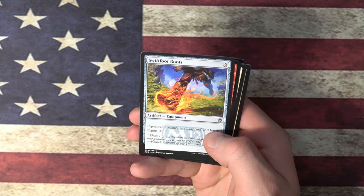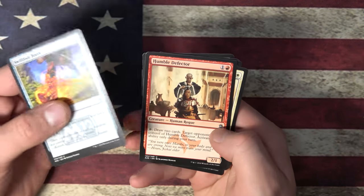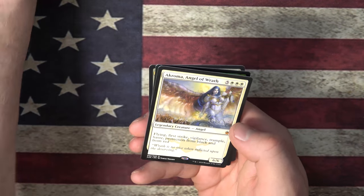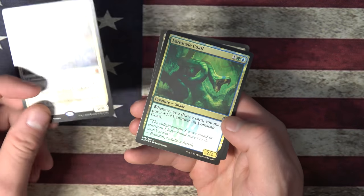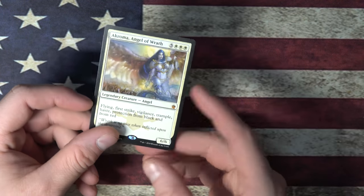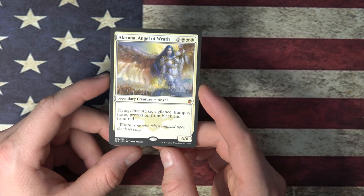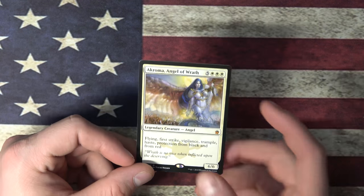I could make a Morph Animar deck — that'd be cool. I saw one of those online. It's a pretty cool list idea. Make an Animar deck that actually has no creatures in it — just be like, I'm just trying to trick you. Swiftfoot Boots, Humble Defector, Urbisk Protector, Akroma Angel of Wrath. I know Akroma Angel of Wrath's not worth a lot, but I don't have one, so I'm cool with it.